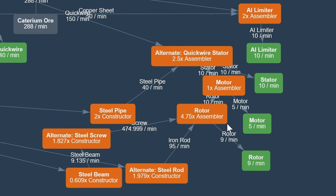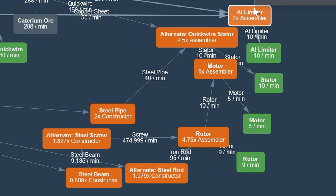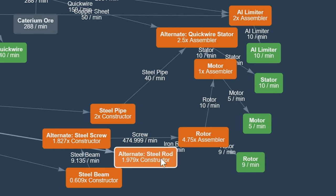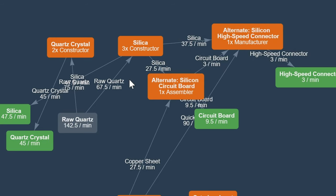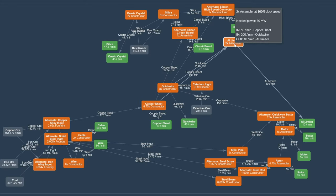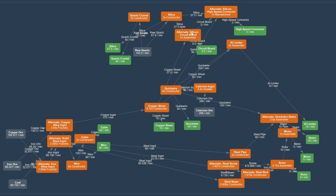Then we have one floor with the rotors, and one floor with two assemblers, one assembler, and one more assembler. The third floor can be taken up by all the constructors. The final level is not really dense — only one manufacturer, one assembler, and five constructors across three floors. After examining everything again, I decided I can just move the AI limiters over there, since I already have copper sheet and quickwire connections there for silicon connectors and silicon boards. I already have the materials for AI limiters and a lot of free space, so I can ease the pressure here by moving two assemblers over.